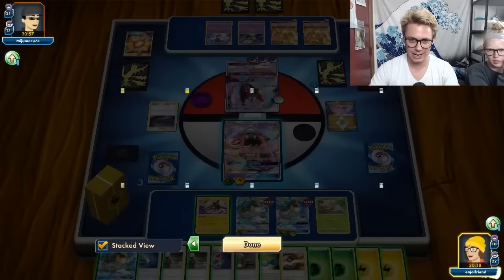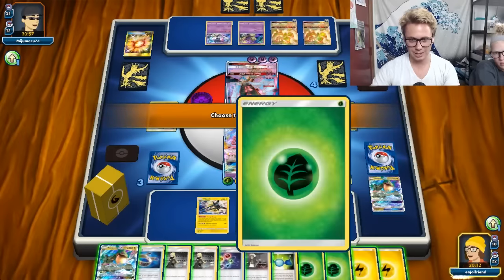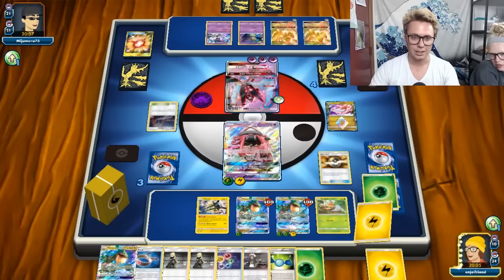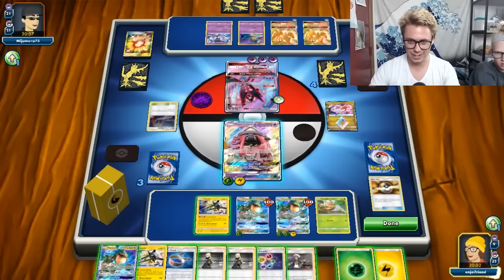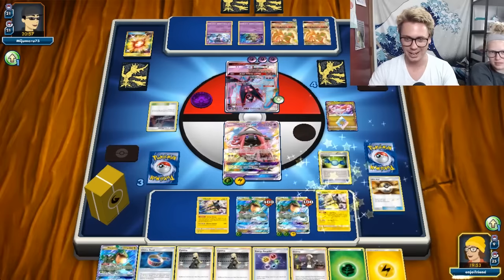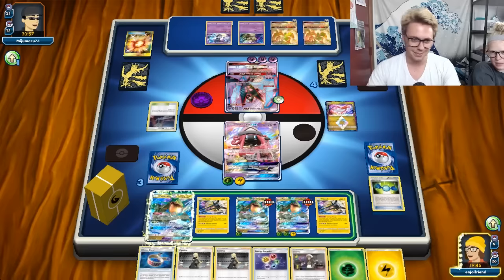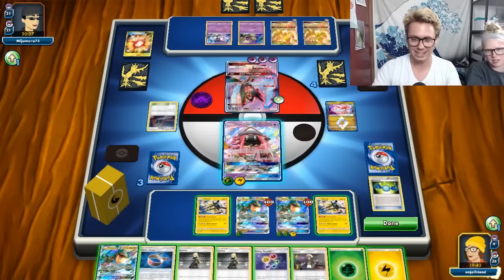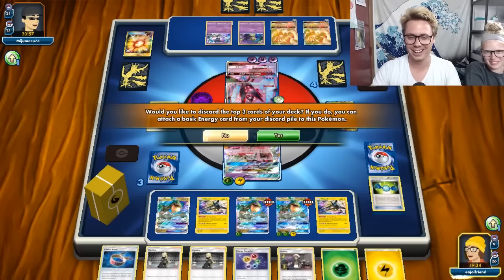I even have a Choice Band to boot. Let's Ultra Ball away two energies, go get the Vikavolt. Then rare candy into Vikavolt - and this deck is completely nuts now. Look at this - no hand disruption, just pure power. There is no stopping whatever I'm trying to do here. I can accelerate another energy with the discard. Actually I don't even mind - but I need to Energy Recycler first. Let's throw these five back into the deck, then attach and Strong Charge.